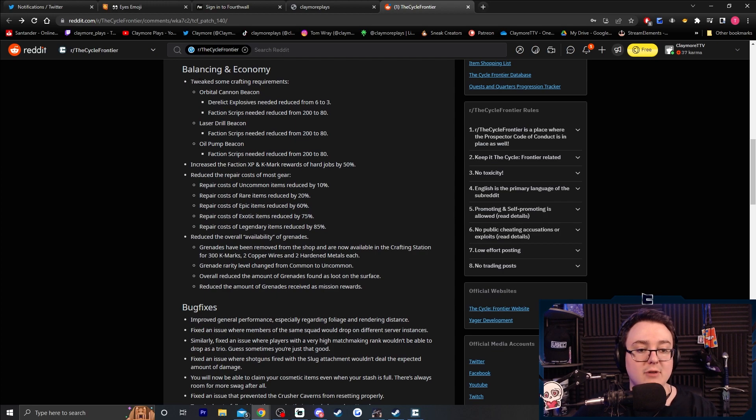Balancing and economy. Tweaked some crafting requirements — orbital cannon beacon: derelict explosives reduced from six to three, that should reduce from 200 to 80 — same for the laser and oil pump beacons as well. I think that's good because a lot of people who play this game have to make new accounts to farm scripts and give them back to their main account. That's still about three hard missions or two hards and two mediums to get the script, which is pretty nice.